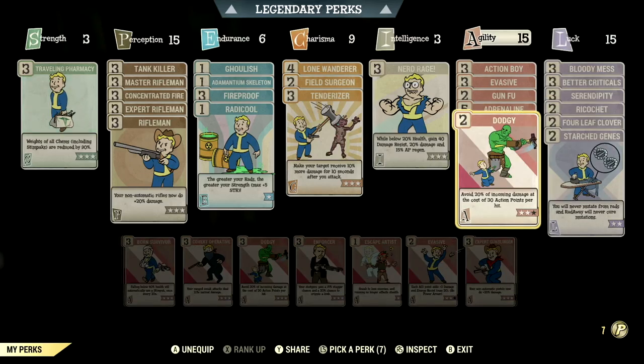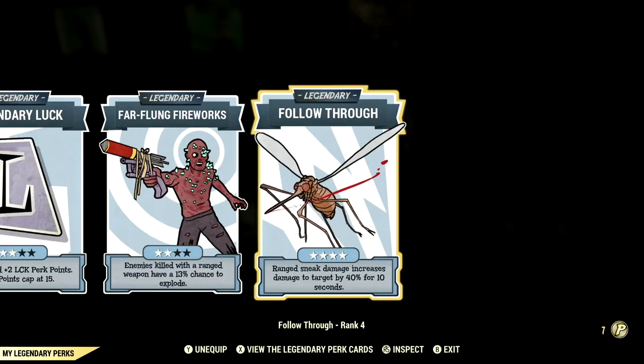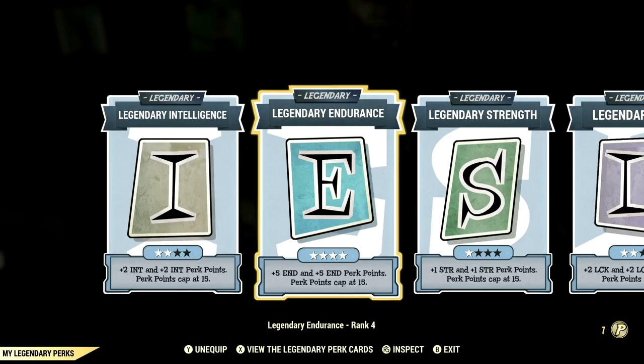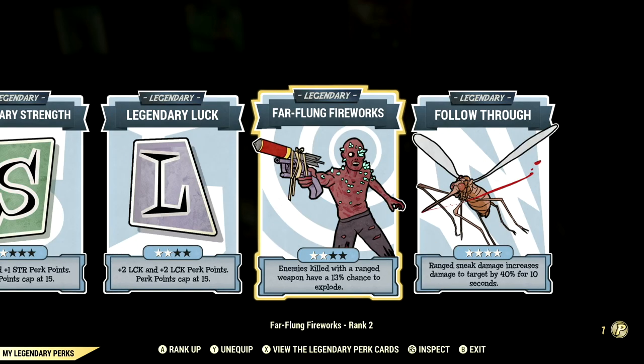This is the in-game rifleman and commando build used for the demonstrations. Now let's get to the legendary perk cards. We have Intelligence at two stars, Endurance maxed out, Strength at one star, Luck at two stars, Far-Flung Fireworks at two stars, and Follow Through maxed out.